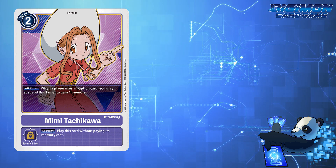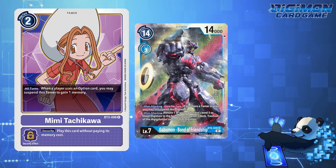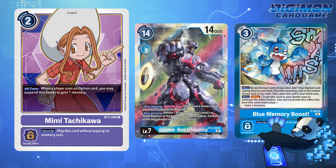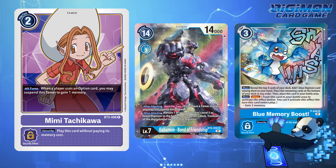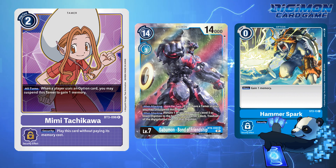Mimi Tachikawa will first give off the most bang for your buck in Gobomont Bond to Friendship. With so many option cards in the form of Hammer Sparks, Ice Wall, and Blue Memory Boost, you'll not only gain one memory from the Hammer Spark, but another one for each Mimi Tachikawa you have in your control.